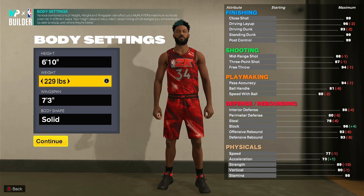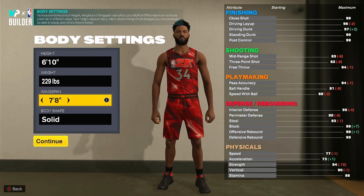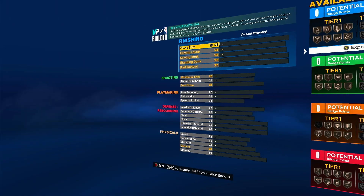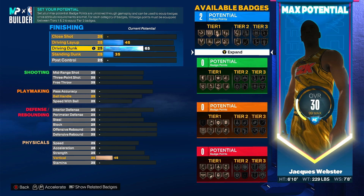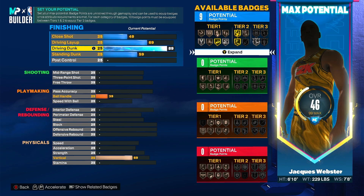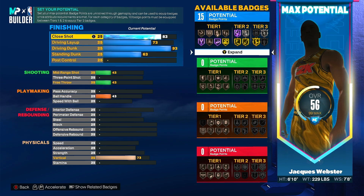Alright, go 6'10, 229. I think I'm gonna max wingspan, let's do that. You're also gonna have to sacrifice because the build system's kind of limited this year — I'm not gonna be able to do everything. I feel like primarily I'm gonna go driving dunk, and I might have to sacrifice the standing dunk if I have to. I feel like that's not as important, or actually I'll probably sacrifice the layup and leave the layup where it is.